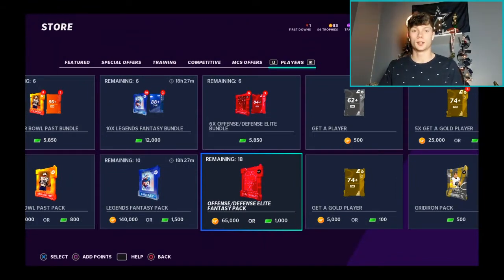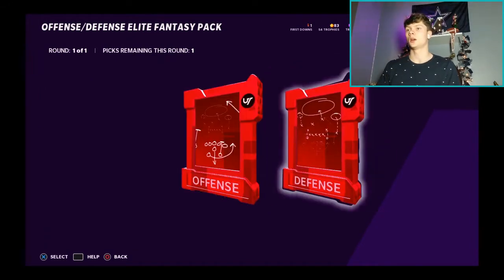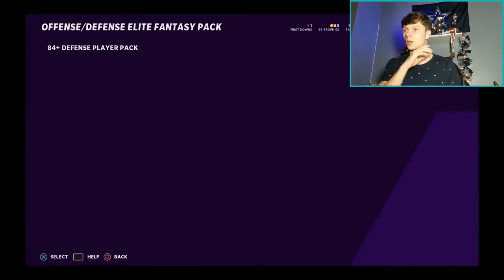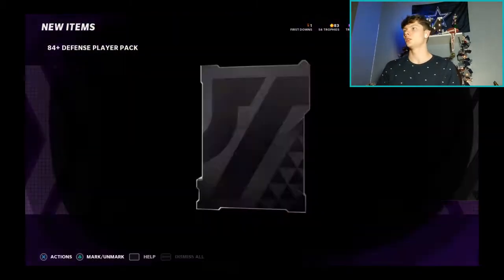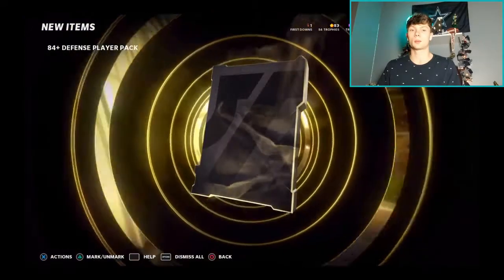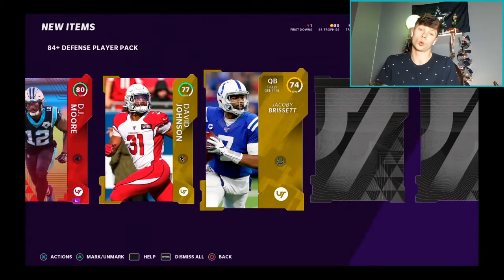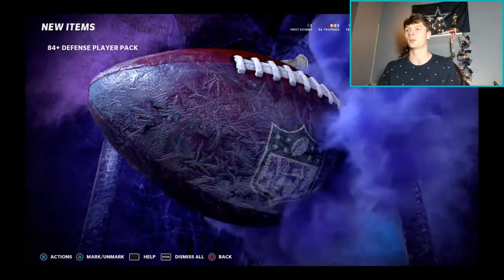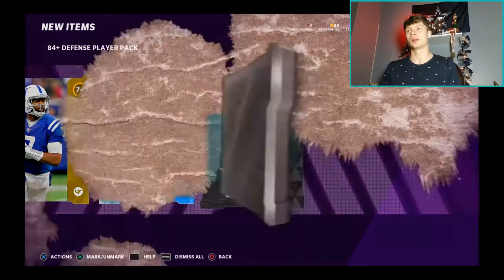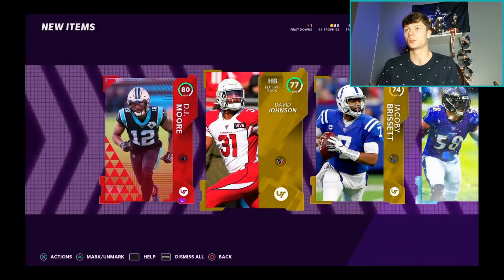Now that the team captains are figured out, let's get to the packs. We're starting with the offense/defense elite fantasy pack. I'll start with defense since my team captains are mostly offense. We got an 84-plus, 80 DJ Moore, David Johnson as a running back, a quarterback — not great but it's a quarterback — an 85 middle linebacker, and a legend 84 Dan Marino. Pretty garbage for 65k but we got some players.